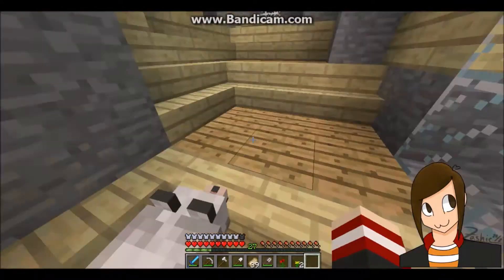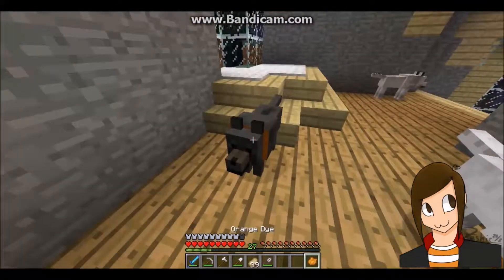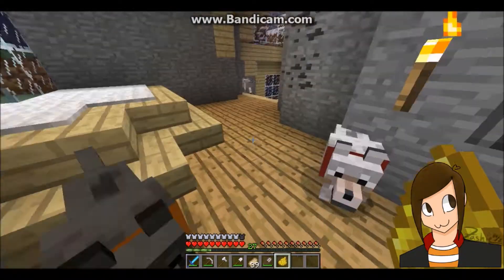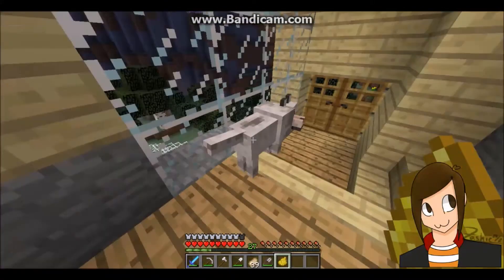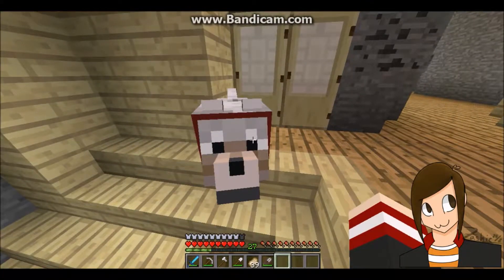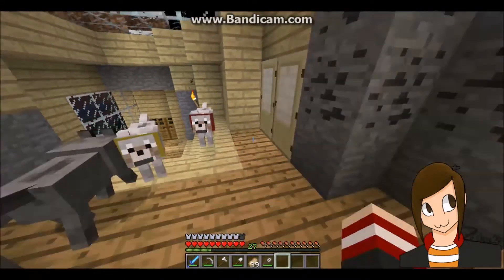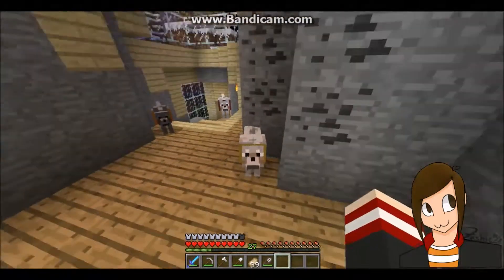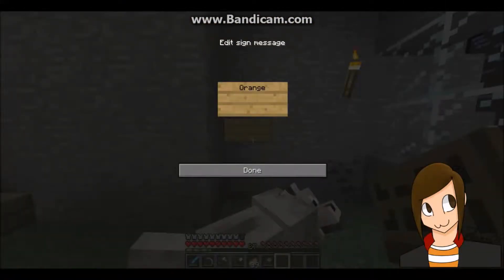We're home! Bask in its glory, everybody. Get inside now before the monsters kill your butts. Your name is going to be Jonathan — Jonathan is orange. Your name's gonna be Missy. And your name is going to be Mermando. Mermando, Jonathan, and Missy. Orange equals Jonathan, red equals Mermando, and yellow equals Missy. There we go. Now I won't forget.